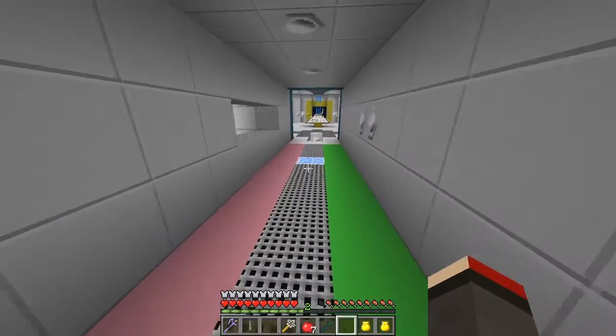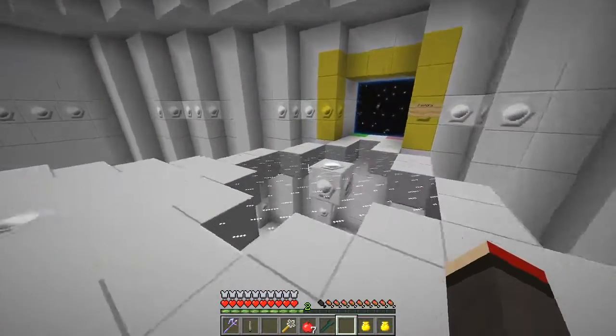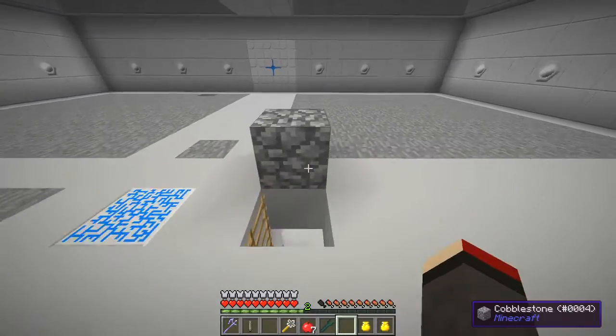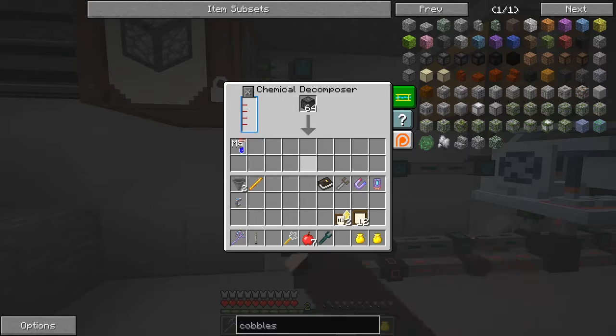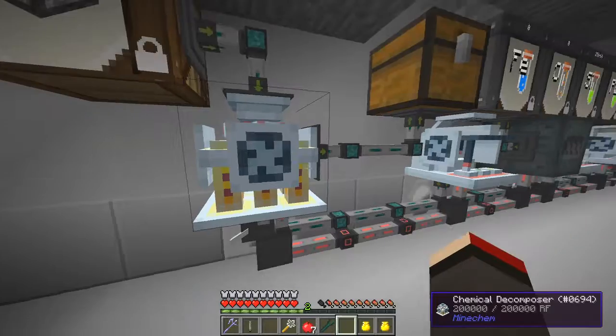So let's go and have a look at the MindChem setup again. Hopefully I can get down ladders today — well, that's amazing. So here we have it: when I right-click on here you'll see that items are coming in slowly. It's really weird how this works — I don't fully get it. I don't see anything coming in at all but the number of stacks are decreasing.